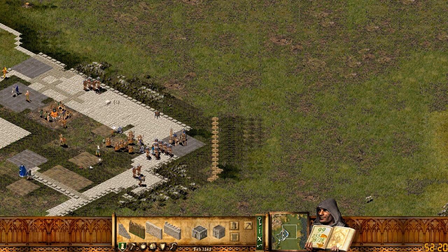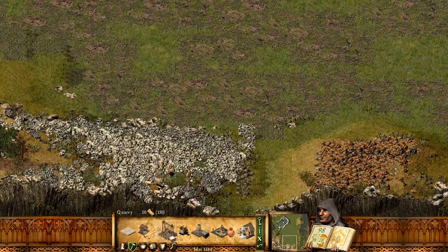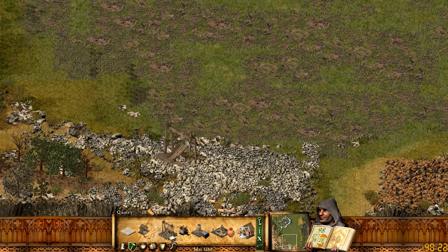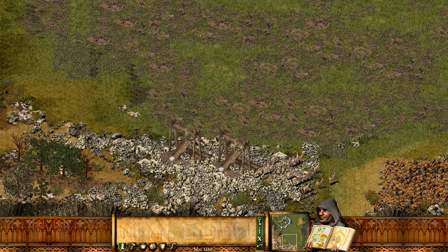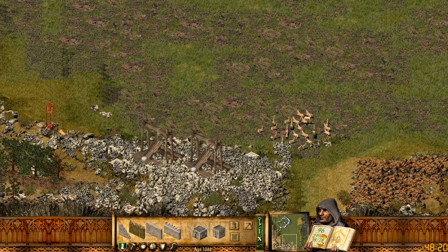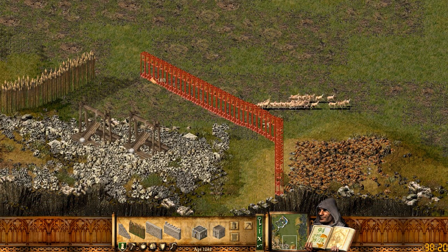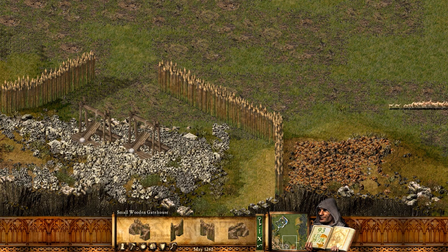I need to tax a little bit more. They're going to slowly start to dislike me, and I'll need to eventually lower taxes again. I'll need some stone coming in, which is going to be annoying because they're going to want to attack my stone quarry. So let's do what I did on that other mission and create a little thing here to defend it. Hopefully they just don't bother with it.